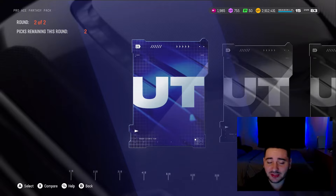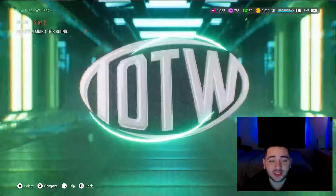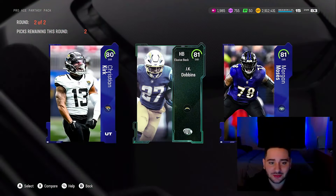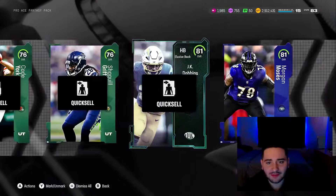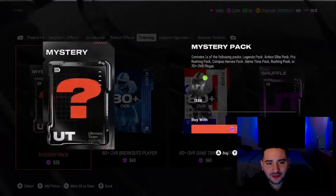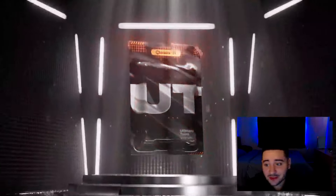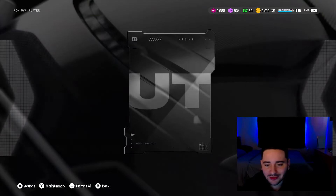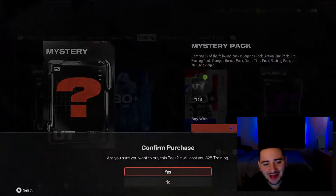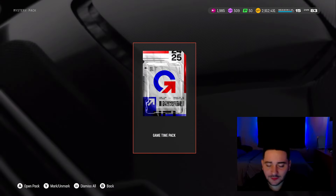We're gonna start off with an 80 overall Christian Kirk, an 81 overall team of the week — gonna be an 82, isn't it? 81 — even worse. We're gonna choose the two 81s and quick sell them. There's no pro ace fantasy packs listed here, so maybe we'll see some packs that aren't supposed to be in here. 70 overall — come on, really? Get that out of my face.